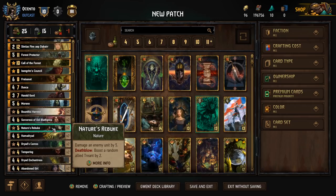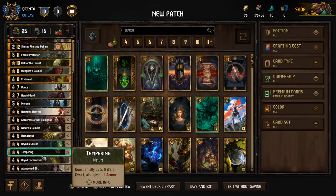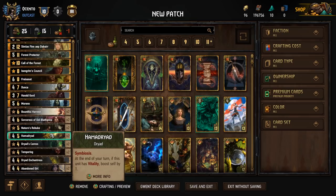Nature's Rebuke damages an enemy unit by 5. Death Blow boosts a random allied unit by 2. These cards play for phenomenal value — not only do we get that 5-point engine removal, we also get the 2-point boost on our side, and then the Symbiosis proc on everything on the board. You can get 15-point Rebukes in some cases — it's pretty wild.